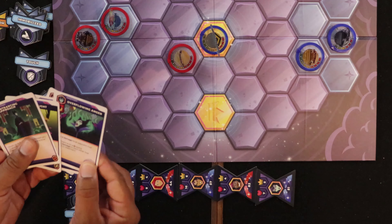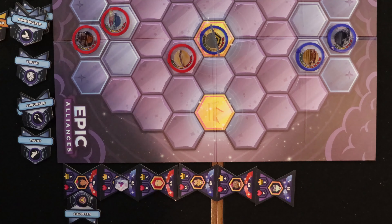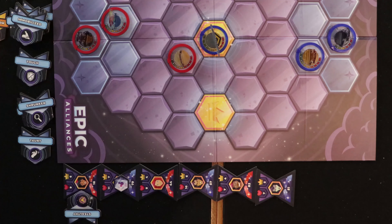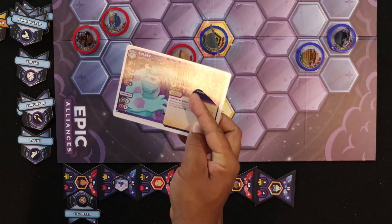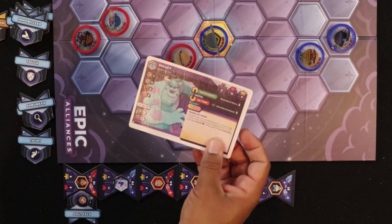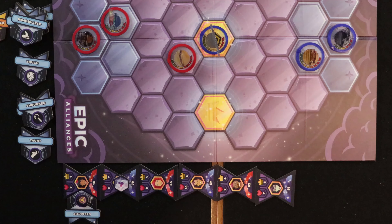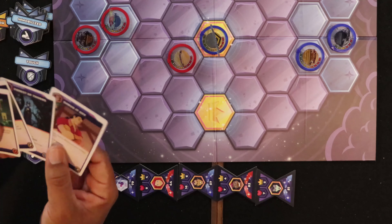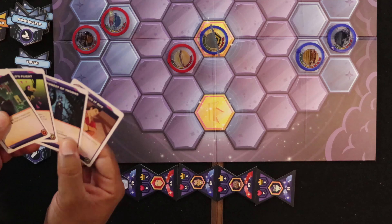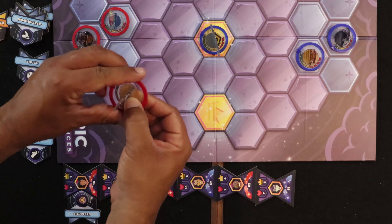I also have the choice to discard a card to deal one extra damage. My standard attack is two and standard move is two. I'd like to do three damage to Aladdin, but I like all the cards I've got — so we're just going to hit Aladdin for two damage without discarding. We knock him down to seven health.